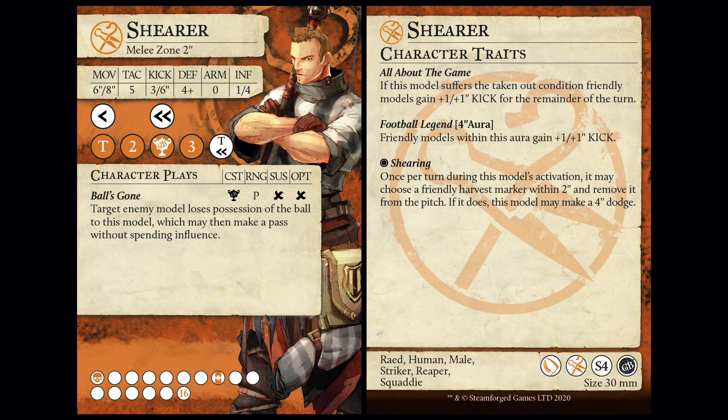Let's do Shearer, and then we'll have a chat about their various places in the two guilds they can play for. So, Shearer - and for those of you that know me in real life will know how much Newcastle United Football Club has meant to me. For the rest of you, you just found out. There was a little tear when I saw the name and the fact that in his artwork he's wearing the black and white. The model looks exactly like Alan Shearer. And he's a two-inch striker.